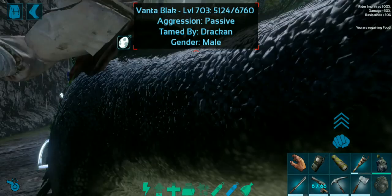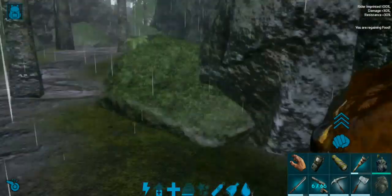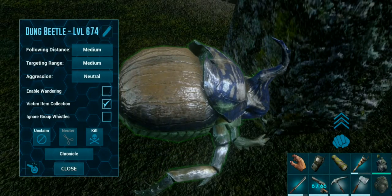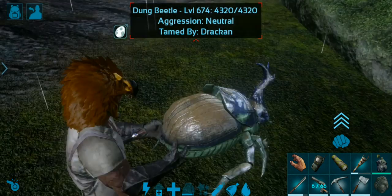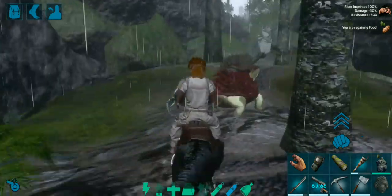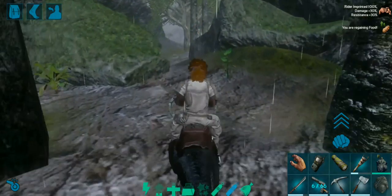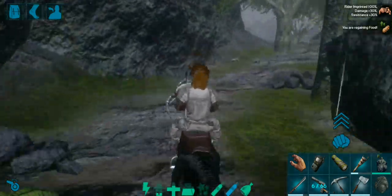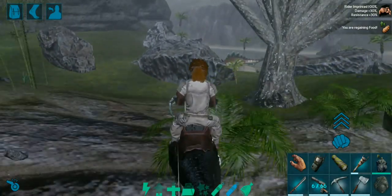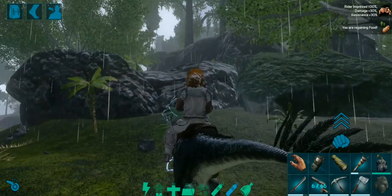I've got more feces back at base so I'll run back and show you how much has been collected on my other beetle. Let's take you off passive and run back to base. As you can see, my entire armor was completely busted by the arthropods in there — you have to be careful because arthropods spawn in that cave. There are no mega piranhas in this particular cave, but it is in this area near the water.